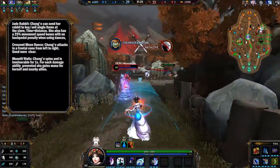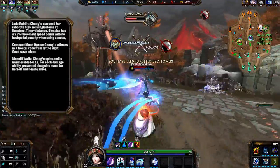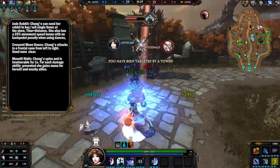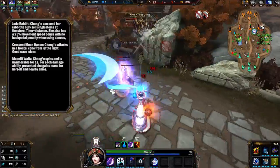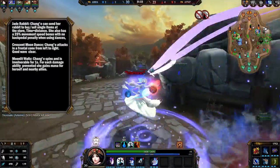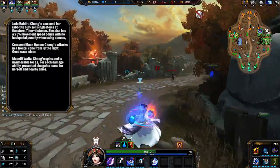Her second ability is called Moonlit Waltz. She spins and is invulnerable for one second. For every damage tick that hits her from an ability during this invulnerability, she gains mana for herself and allies nearby. This is her main form of escape and is the reason why she's so hard to kill, besides her heal and evasiveness.